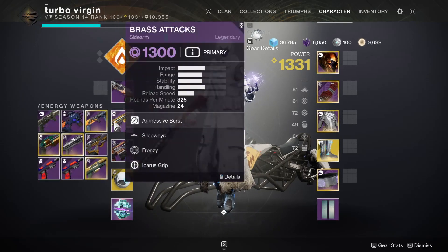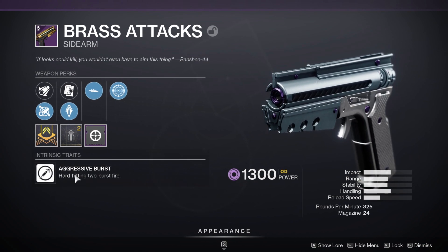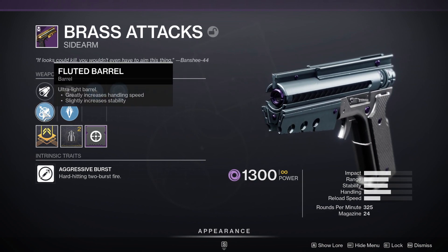In today's video, we're going to be taking a look at the Brass Attacks. This is an aggressive burst sidearm, meaning it shoots two bullets every single burst. The roll I have is Frenzy, Slideways, Armor Piercing, and Fluted Barrel.